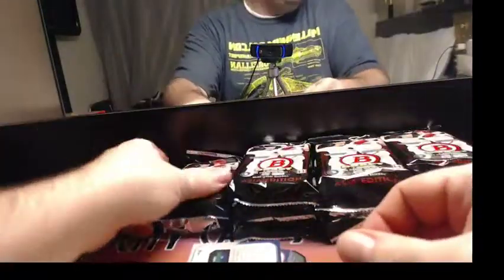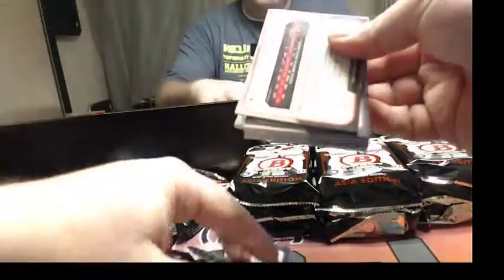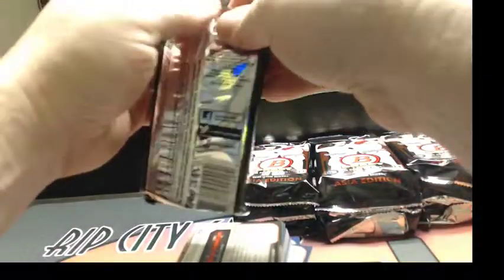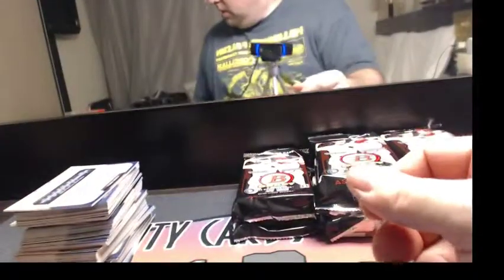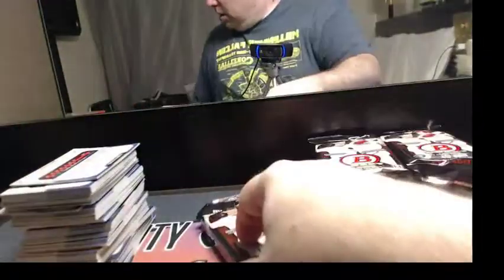I'm doing some Bowman Draft Asia Edition. This stuff is on fire. I don't even understand how it can be this amazing. Essentially half of every box is exclusive content to the Asia Edition. The biggest one being black refractors, which look awesome. Then you have red and black paper variations, which are awesome — less of those.